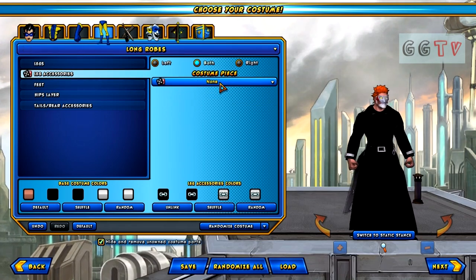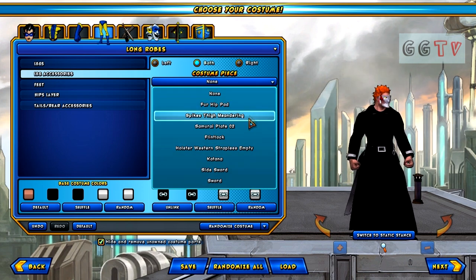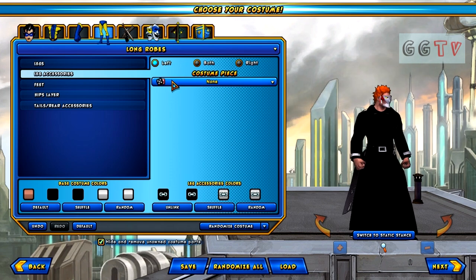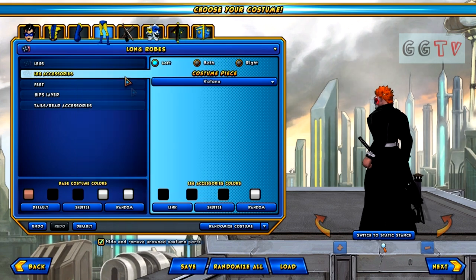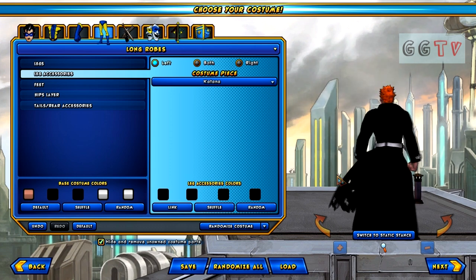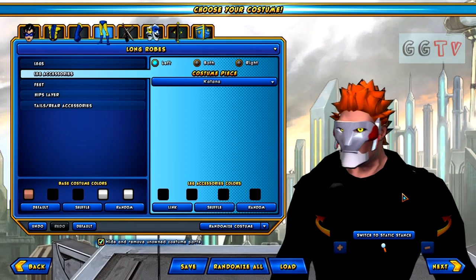We'll go on to leg accessories — you can pick from all these here. Not much selection, but we'll go with the katana. He's gonna use a sword and we want to have it on the left side, so we'll pick left, then katana. I'm gonna end this video here guys because I'm already at 10 minutes. Make sure you check out episode two where we'll continue through the character customization. Please feel free to like and subscribe if you like my videos — if not, that's fair enough. Till next time!